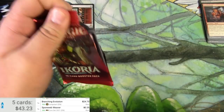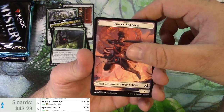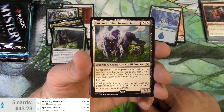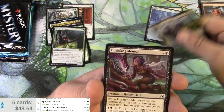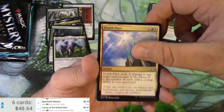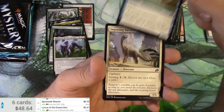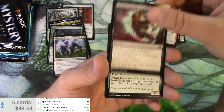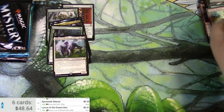Ikoria — again a side opener; sometimes they work, sometimes they don't. The rare is Lurrus of the Dream-Den. Scanning: $5.41. I like Ikoria, it's a fun set — crazy beasts, that's my jam.